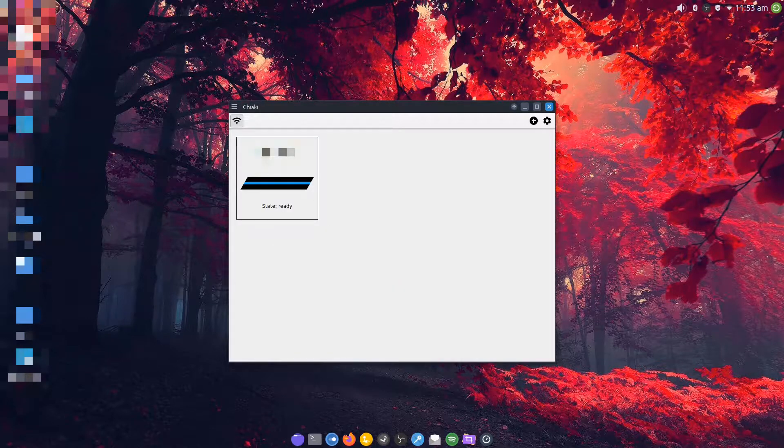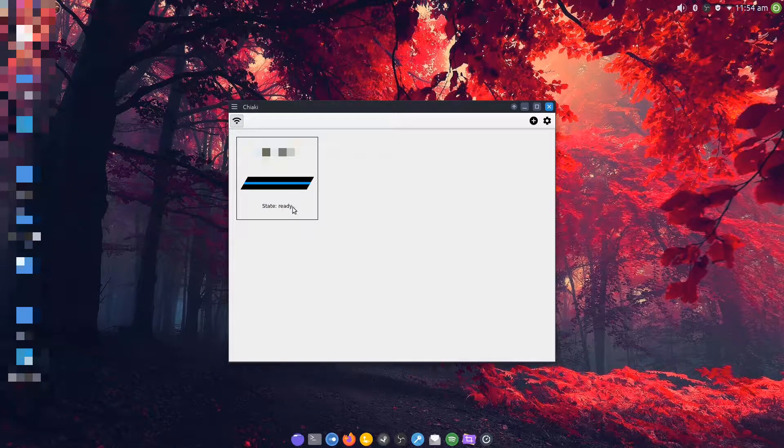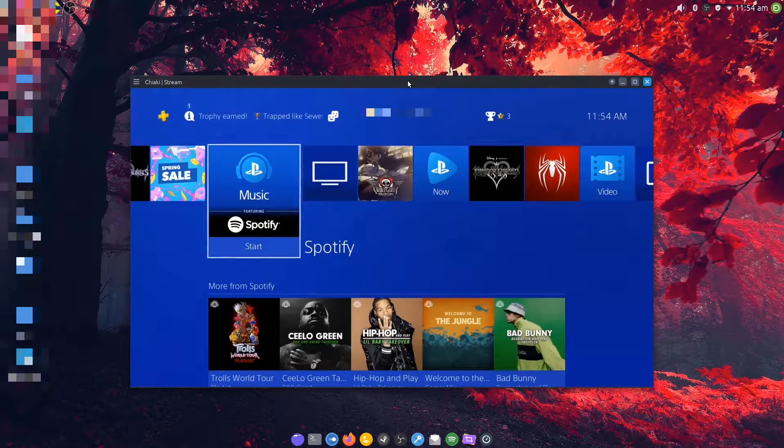If you're looking for a guide on how to get Chiaki set up, there is a guide on Boiling Steam that I wrote. So here's my registered PlayStation — all I'm going to do is double-click it, and boom, there is my PlayStation. That's about as big a screen as I'm going to get; there is no full-screen mode. I have my DualShock 4 connected to my PC.